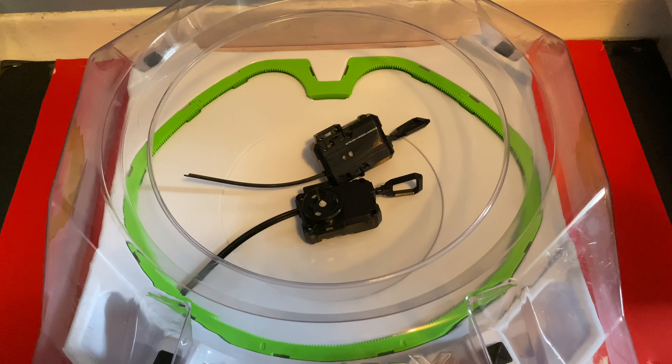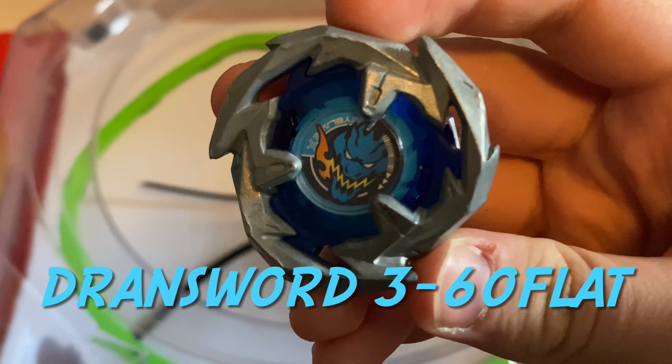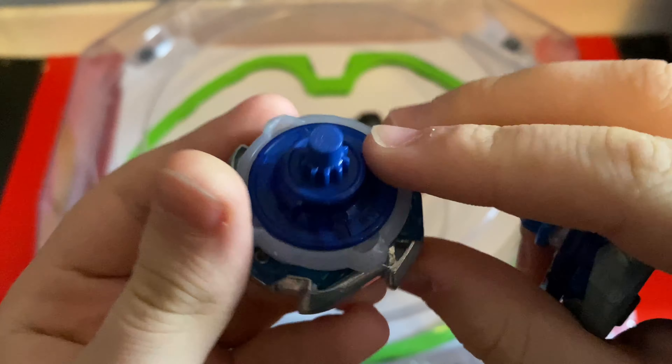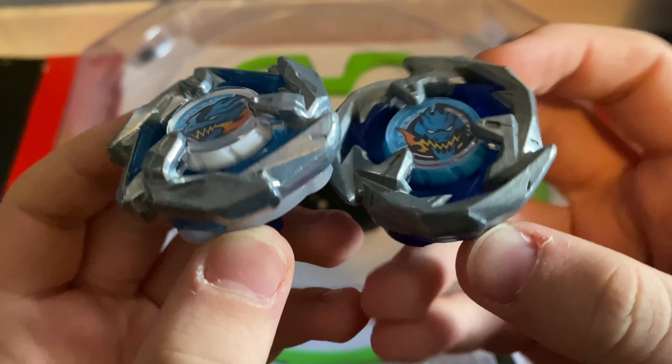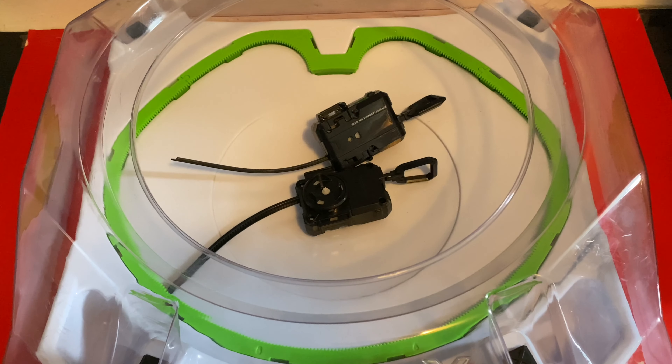Hey everyone, Eevee here, back with another video. In today's video I'm going to be battling Drawn Dagger 460 Rush against its previous version, Drawn Sword 360 Flat. Drawn Dagger is one of the newest releases in Beyblade X, and there's been a lot of debate on whether it's actually better than Drawn Sword. Today we're going to find out which one is truly better by doing a first to ten point battle in the Beyblade X Stadium.